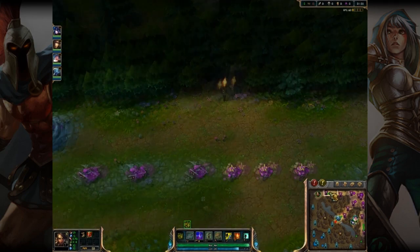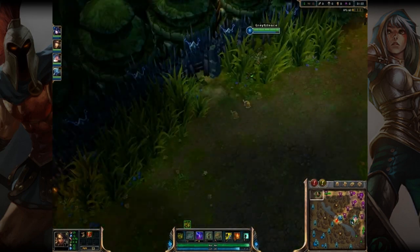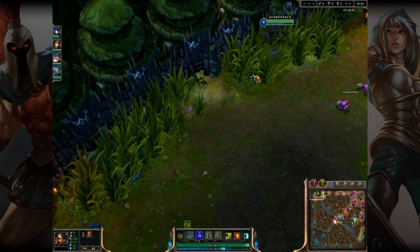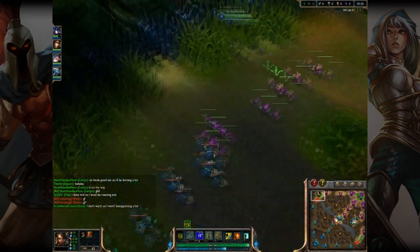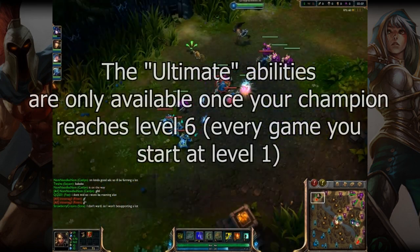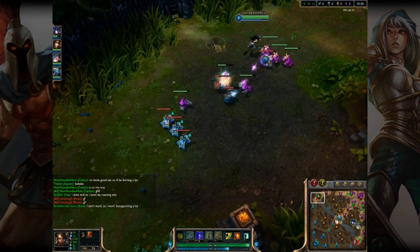So the game has started and the minions are running down the lane. I have this ability where I can place traps, because every champion has 4 different abilities — one is their ultimate ability. My ultimate is that I can transform into a cougar, which is pretty neat.